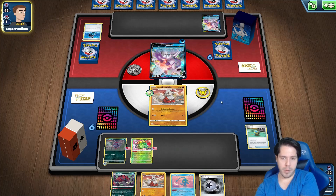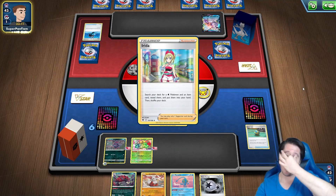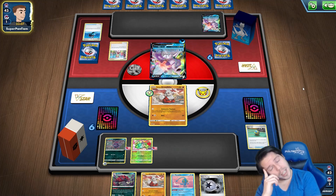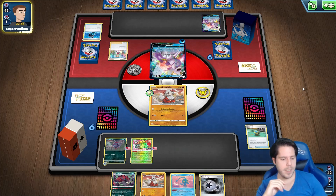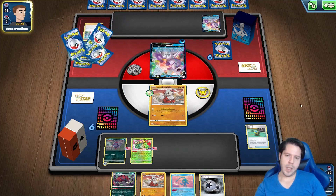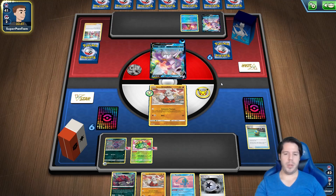I have access to the other Twin Energy so I'll attach it to Radiant Venusaur so I can use it on a full hand. Best case scenario is a Peony top deck; second best would be an Evolution Incense or Ultra Ball. We have a few outs — sort of.